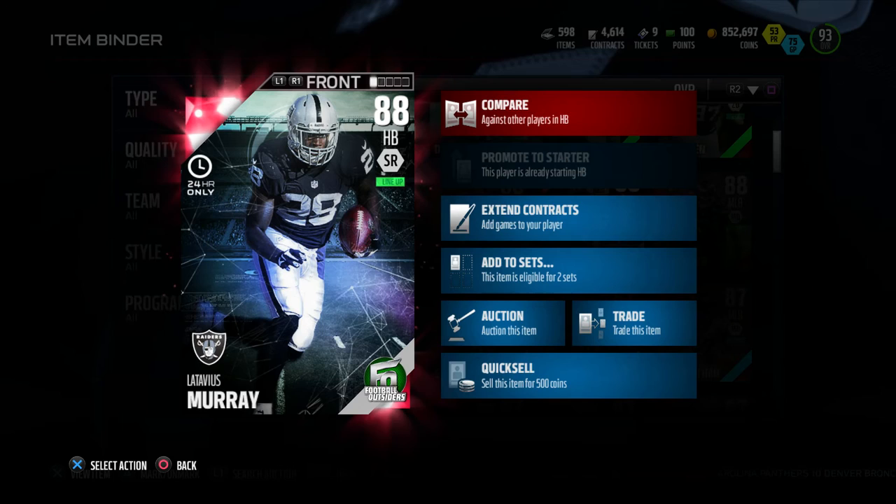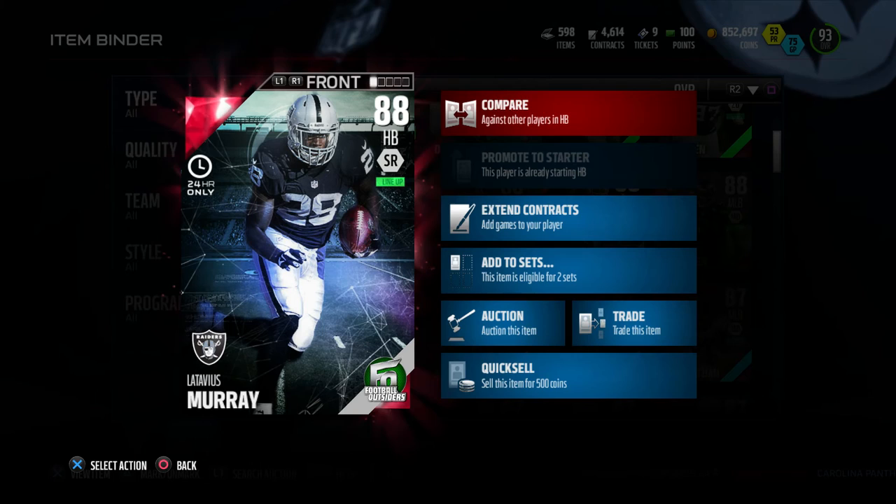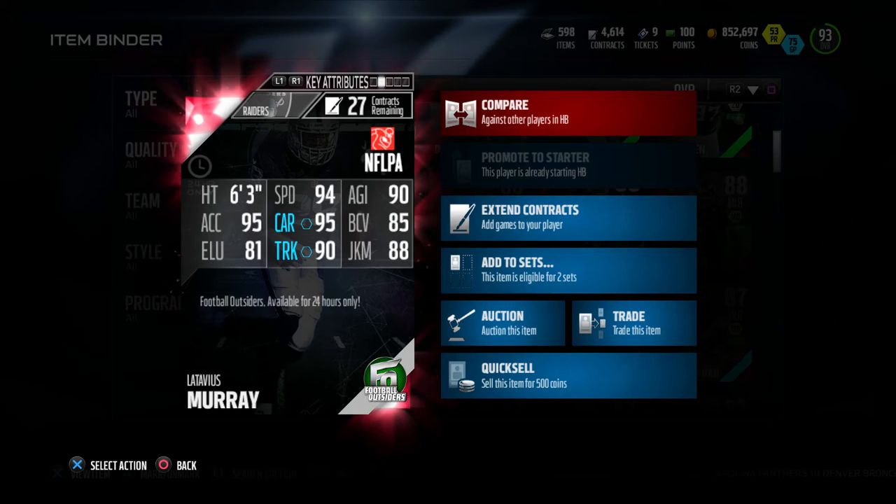What's going on my family and welcome back to another video! Today I bring you guys a player review — 88 overall halfback, 24-hour only, Latavius Murray of the Oakland Raiders. Great card. Check out the back of this one: six foot three, 94 speed, 90 agility.